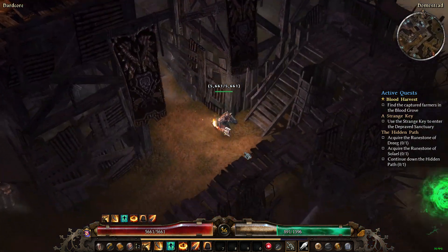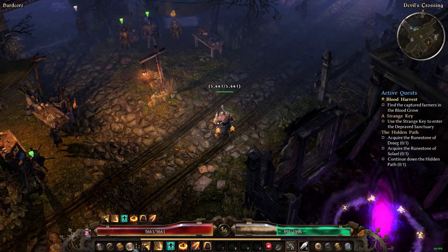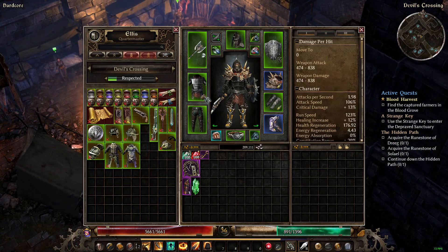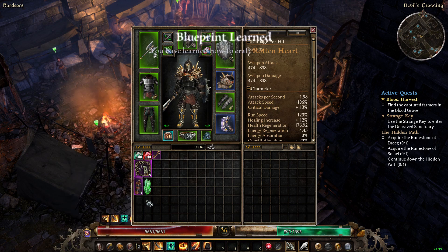What we want to do here real quick is check Devil's Crossing for anything we may need. I am using currently on my chest piece as a component the Scaled Hide, which gives me armor and increased armor absorption. But for Mr. Arcade Life's build, everything has to be retaliation. They have a blueprint for a Rotten Heart that is used in chest armor — it's not much, but it'll give me 75 extra acid damage. So we're going to buy that and learn it.